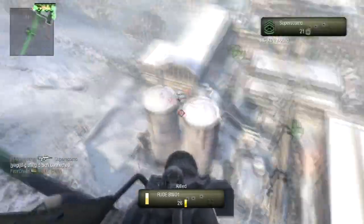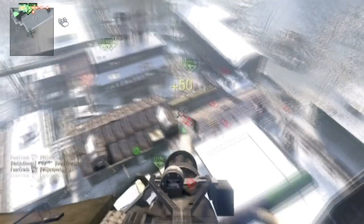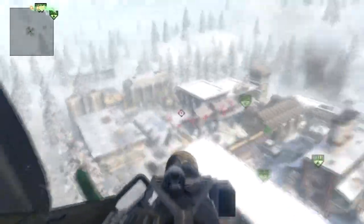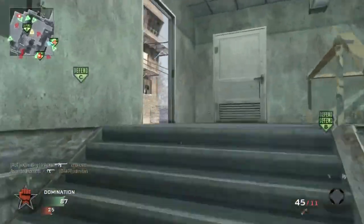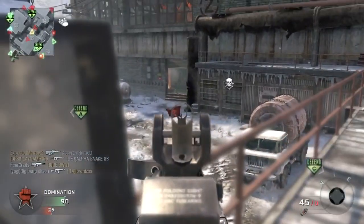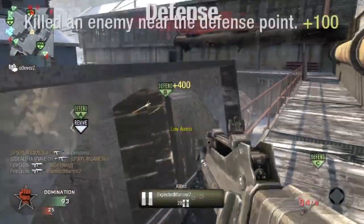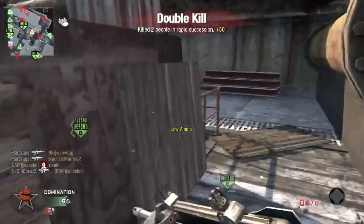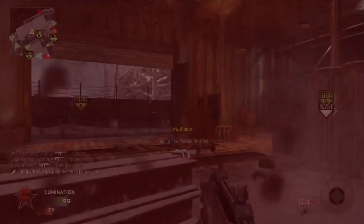I've got the FAMAS with extended mags. My choice for extended mags is simply because in ground war I'm often coming across three or four enemies at once, so I have a better chance of killing them all with one spray. With a silencer it's really hard to take out more than two guys, so I opted for the extended mags and it sure comes in useful.